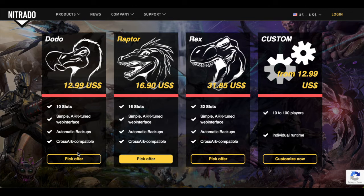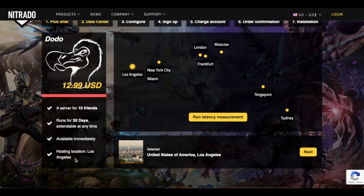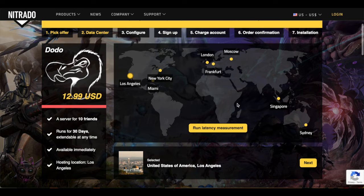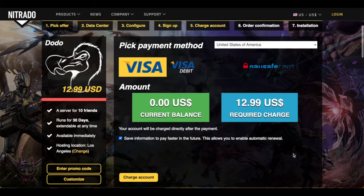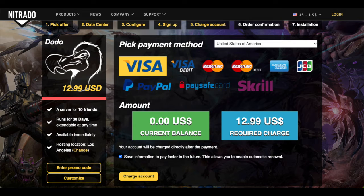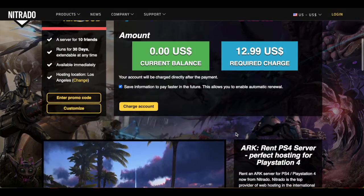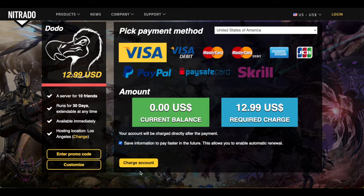We'll pick one just to show you what's next. After we choose our option, it wants us to choose our data center up top — where's our latency coming from? I'm choosing LA; I actually live on the West Coast. We select it here and hit the Next button. The last page is where you would actually charge it to your account. I'm not setting it up — I just wanted to walk you through the first initial steps. Once you pay for it, it'll move immediately to step 7 for installation.